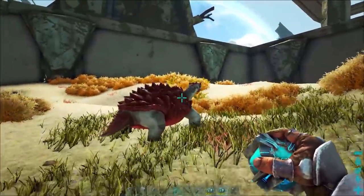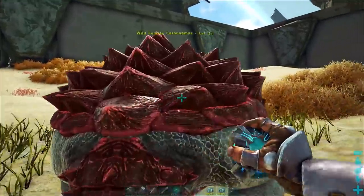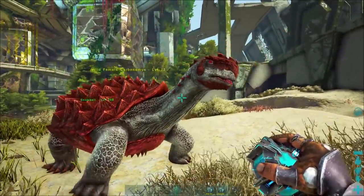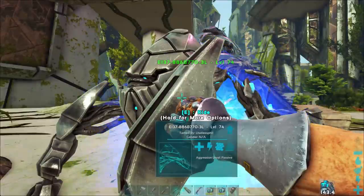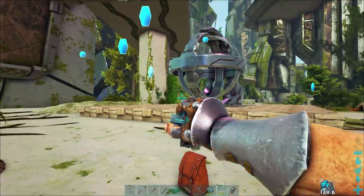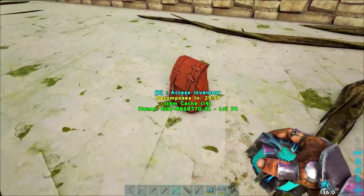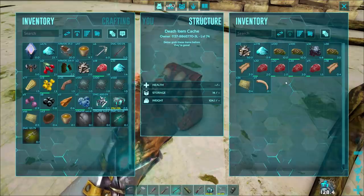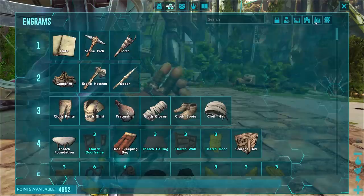Another thing to note is that the Cryopod only works on tamed creatures. As you can see here, I'm trying to capture a Carbonemus and it's not playing nice at all — naughty turtle. Also, when you put a creature into a Cryopod its saddle goes in with it, but any other things in its inventory are put in a cache on the ground.